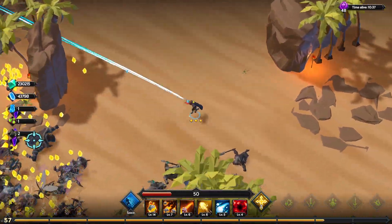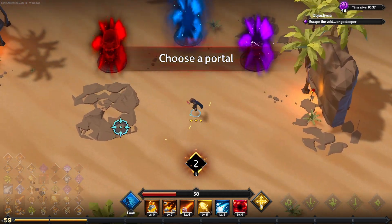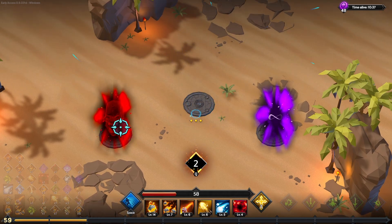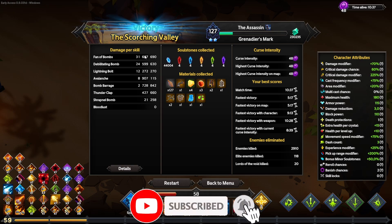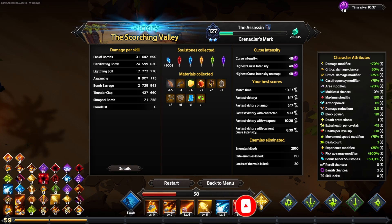Everything's dead. I also wanted to check on void essence — I haven't seen any dropping here and it's not in my material collection. If anyone knows how void essence drops or why it might not be appearing, let me know in the comments. I'll also be asking on the Discord server. I hope you enjoyed the video — please like, comment, and subscribe for more. Fan of Bombs and Debilitating Bomb are fantastic skills to use on the assassin. Have a great Sunday and always remember, keep safe survivors — until next time, cheers.